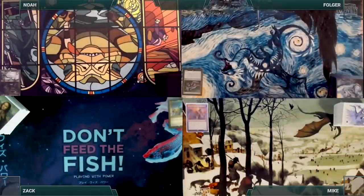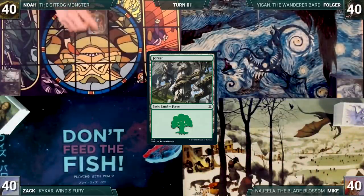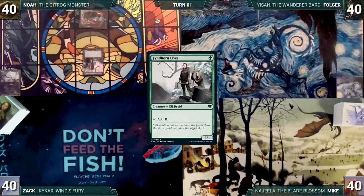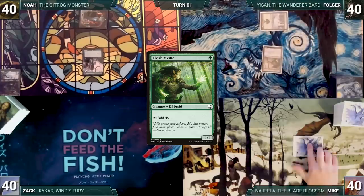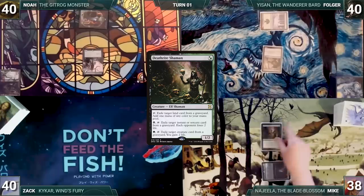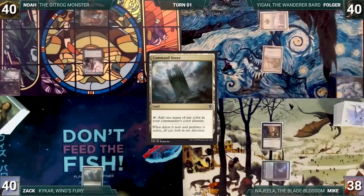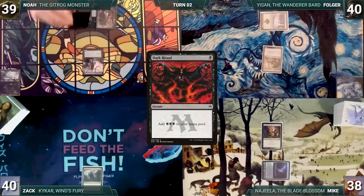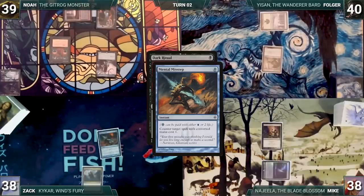Noah wins the Virtual Rock, Paper, Scissors Championship and gets to start us off. Noah draws a card for turn and plays a Forest. He casts a Finehorn Elves and passes. Folger draws, plays a Snow-Covered Forest, and casts an Elvish Mystic. Mike draws and plays an Overgrown Tomb untapped, paying two life, then casts a Deathrite Shaman. Zach draws a card, plays a Command Tower, and ships the turn. Noah draws, plays a Cabal Pit, and taps it to cast Dark Ritual. In response, Zach pays two life to cast Mental Misstep, countering the Dark Ritual.